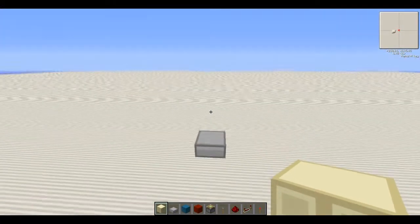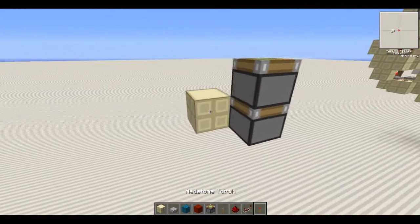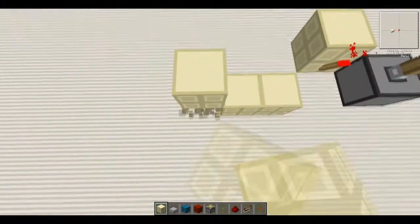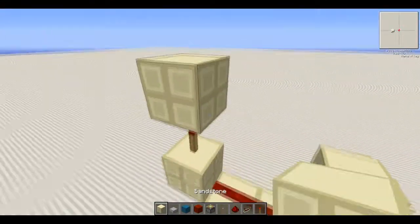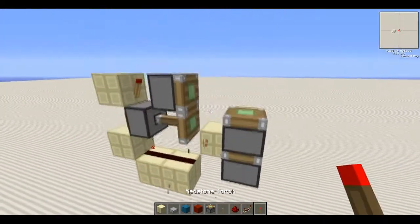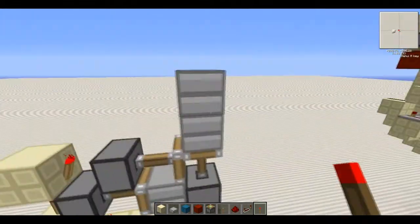Now it's time for the tutorial. We build up two sticky pistons like that - we don't need that block there. Place a block here with a torch on it, then place a block down there, another one, then one up. Next place a torch on top of that block, then two redstone there. Place a block there with a torch to the side, then place two sticky pistons - one there and one there. Move this torch, put that in there, and when we put the torch back you will see that it pushes it up.